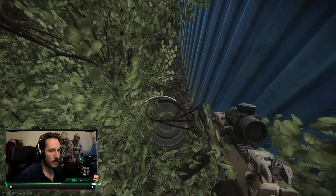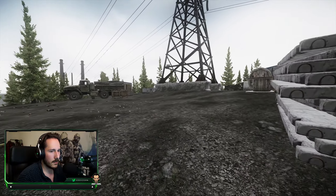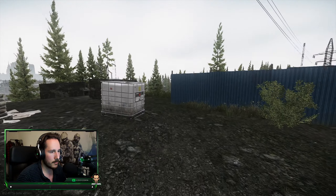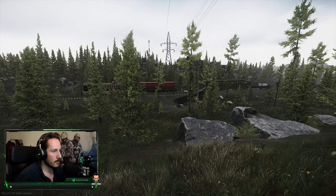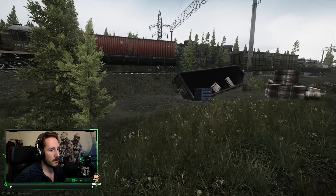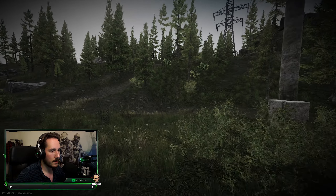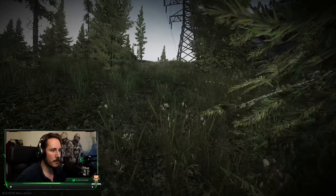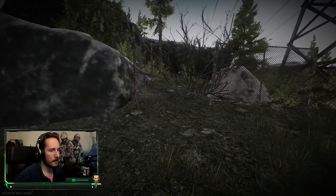There's another stash here which we actually missed in the other video, which is definitely worth grabbing. If you are low on meds I don't recommend going here, but in this little hut there's a med box you can search. From here you want to cross over to the train, though I do feel you can skip this stash because most of the time this one is going to be looted. The other ones sometimes get looted too, but most of the time people don't really go for them — and I don't understand why.